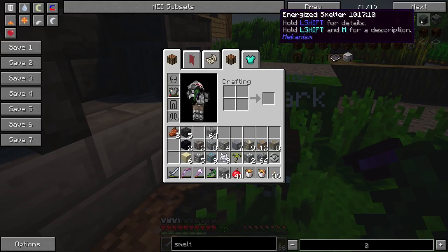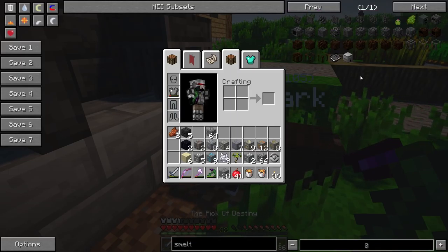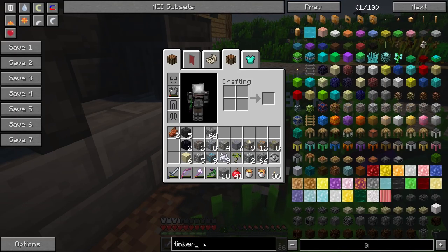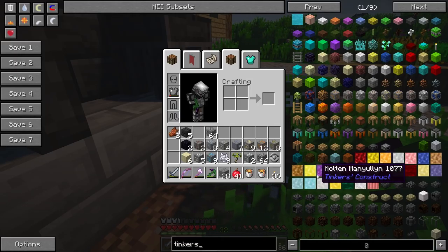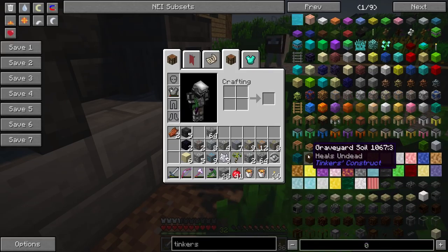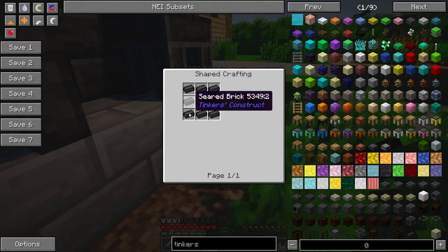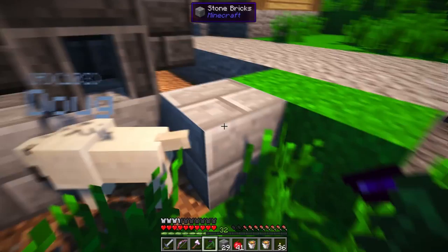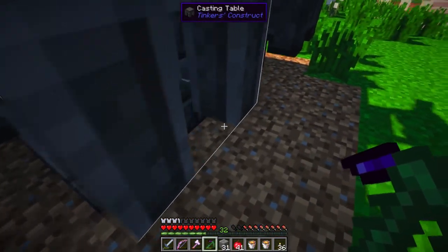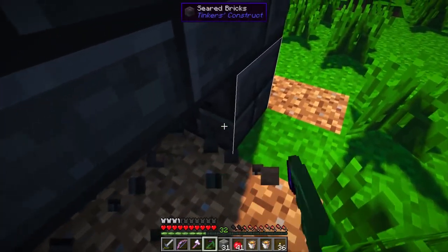Energized smelter? What the hell? Oh my god. We're going to have to look in the Tinkers' Construct stuff because I can't remember what it's called. There it is — Seared Tank. That's what we need, because we need that to put some actual lava in the thing, which is just the same thing with glass. We need 16 pieces of the seared brick, and we can do that by getting two blocks of clay.